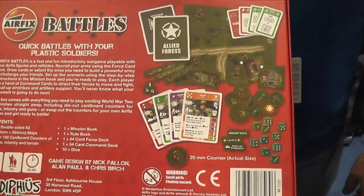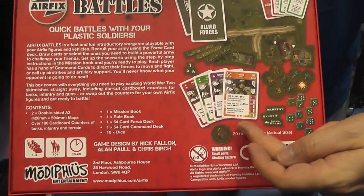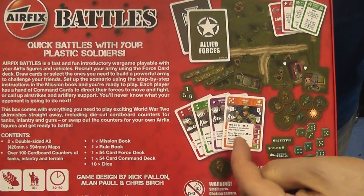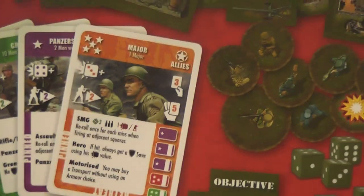You can open this and be playing in 10 minutes. It's got counters for tanks, for guns, for scenery. The units are all based on cards — you've got red for tanks, green is infantry, orange are commanders, purple are the units that go with commanders like guards.